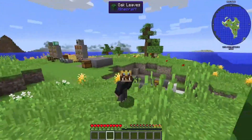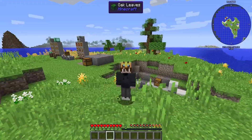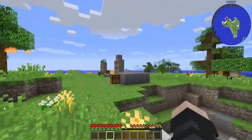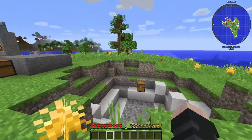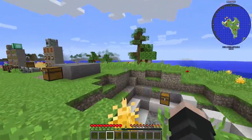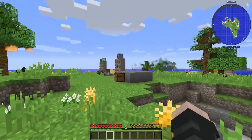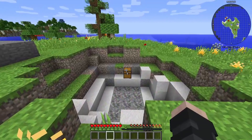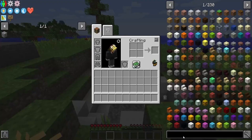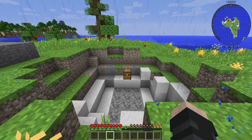Hello everybody, welcome back to another tutorial. Today we are looking at the Fossils and Archaeology Revival mod, and I'm going to show you how to start off. We're going to go through the series and progressively get to more and more things. First off, it's how to set up your analyzing stuff, how to actually spawn dinosaurs, how to start your museum if you want to. There is a Dynapedia in this mod, which we will go over — probably next episode.